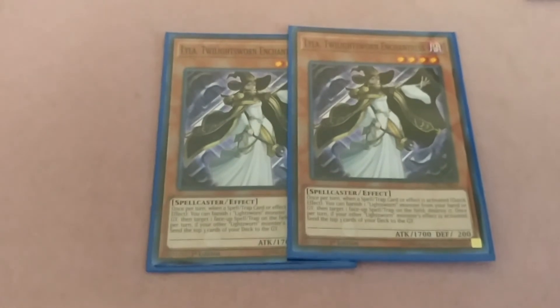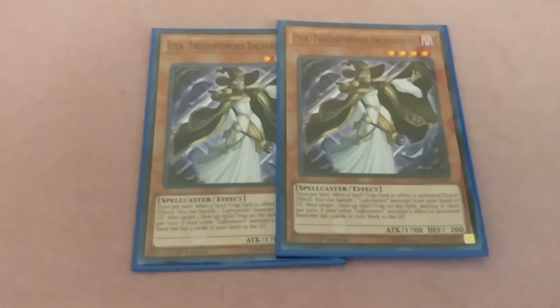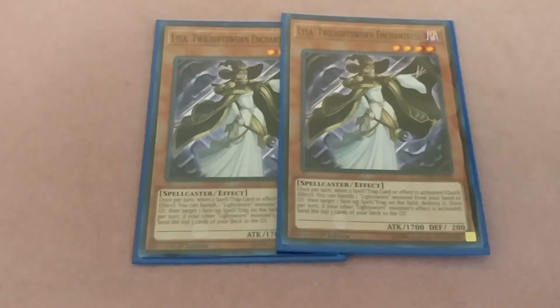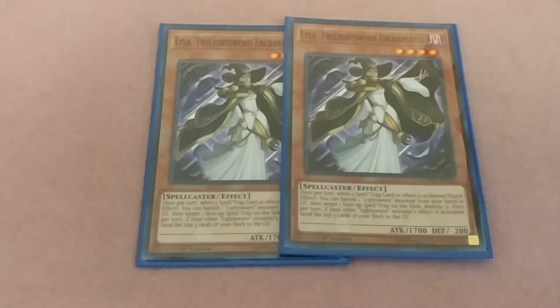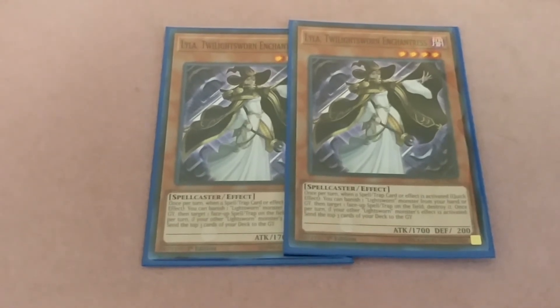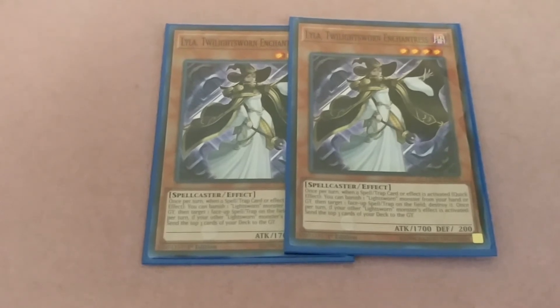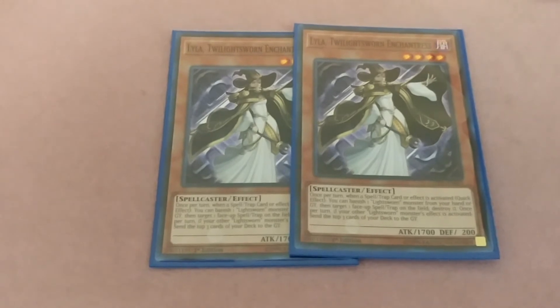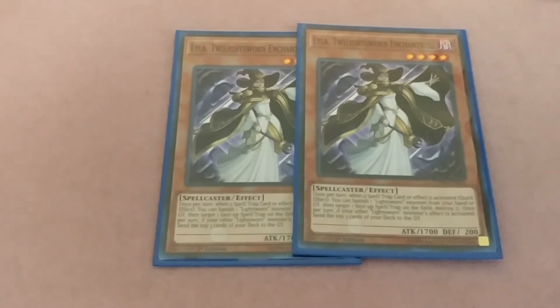Two Lightsworn Enchantress — the Lyla one. Once per turn, when a spell or trap card or effect is activated, it's a quick effect: you can banish one Lightsworn monster from your hand or graveyard, then target one face-up spell or trap card on the field and destroy it. Once per turn, if another Lightsworn monster's effect is activated, send the top three cards from your deck to the graveyard. To use these Twilight Sworn send effects, another Lightsworn monster's effect must have been activated that turn.